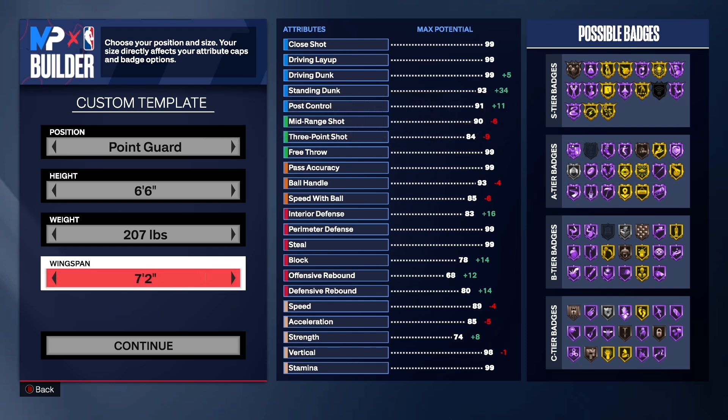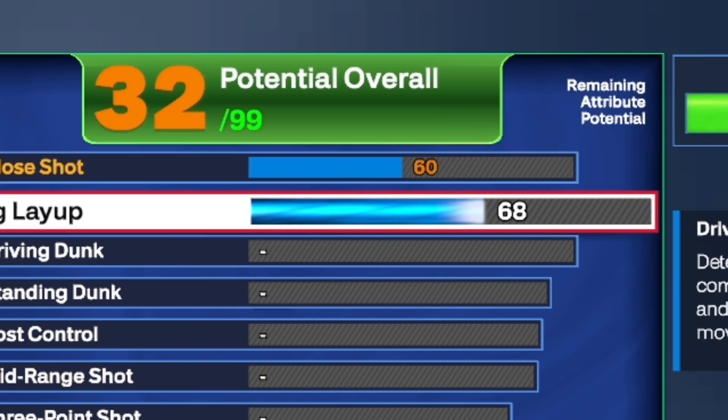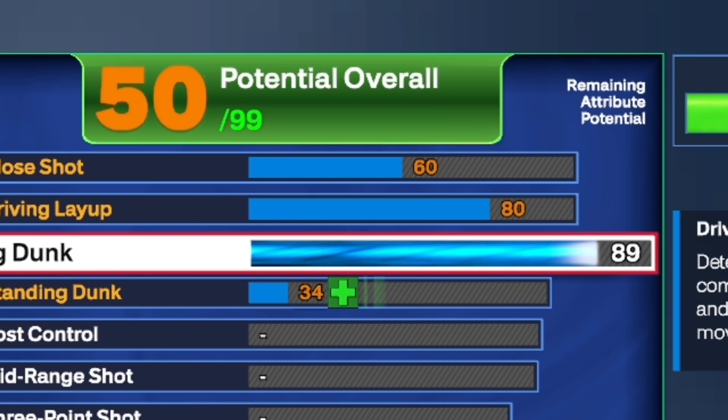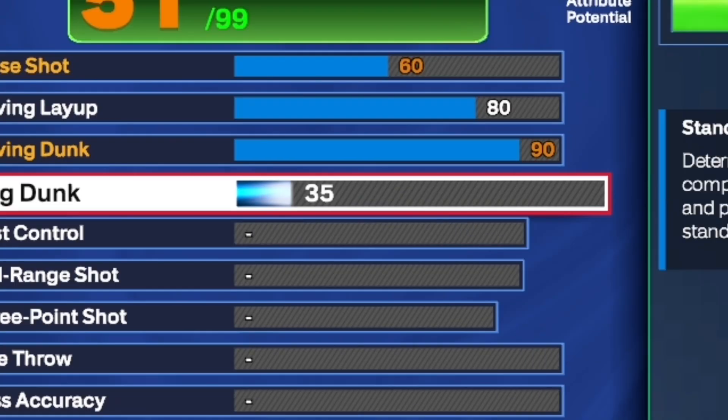Go ahead and upgrade that close shot all the way to a 60 — yes, a 60 close shot, decent enough, better than nothing. For the driving layup, put that up to an 80. For the driving dunk, upgrade that to a 90 so you can get gold precision dunker and silver posterizer. Upgrading your dunk will also give a little standing dunk, but it'll only go to a 35 — you need at least a 45 for standing dunks.